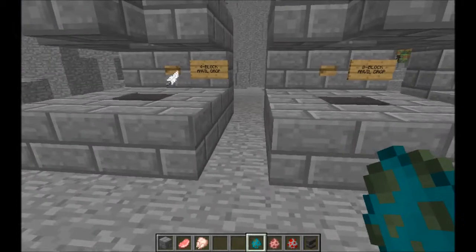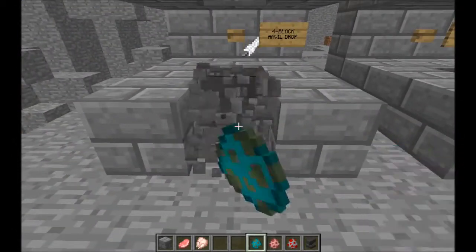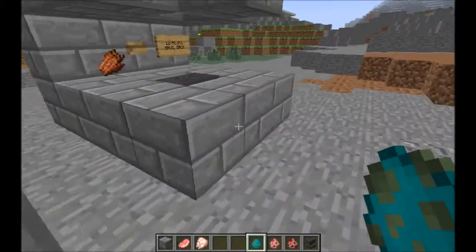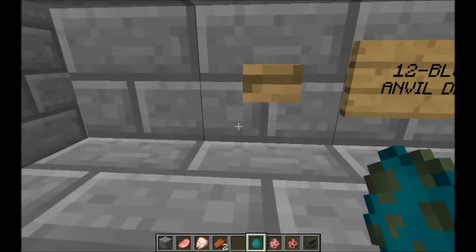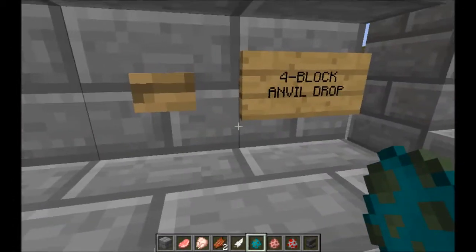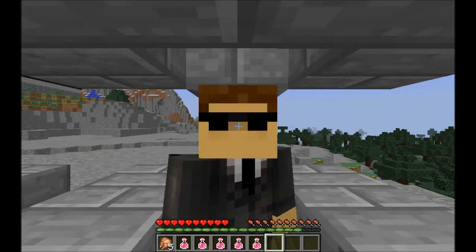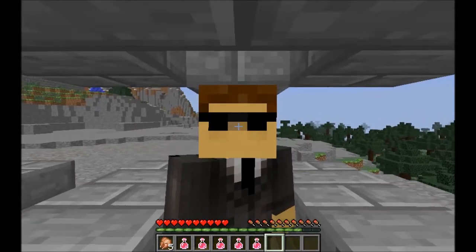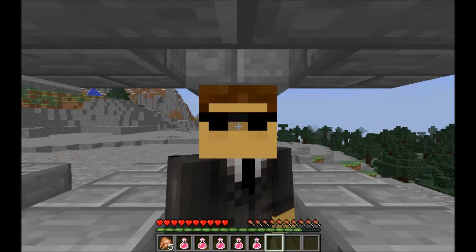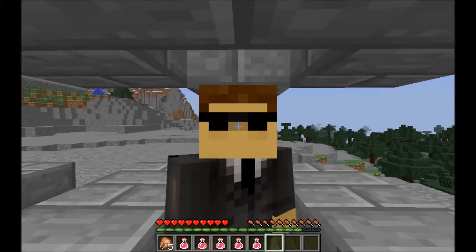It looks like I have to get up close and personal with the anvil. We'll get this set up and see how much damage we take. I hope you guys appreciate that I put my life on the line doing this job. Here we go - this is the four-block drop.